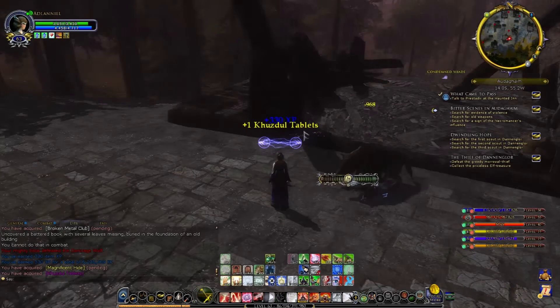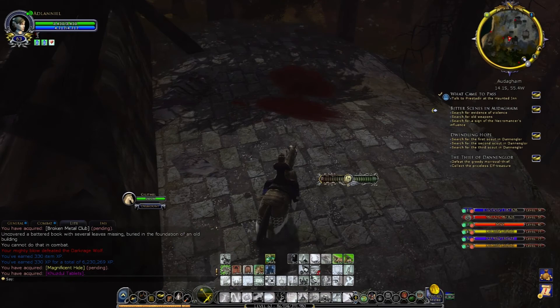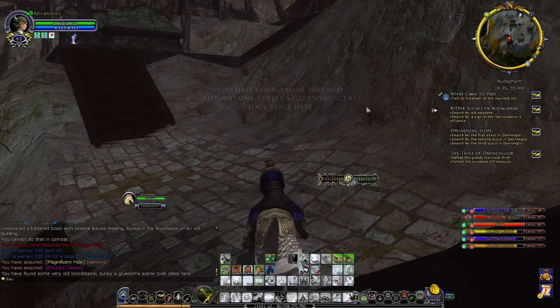Let's kill Wolfie. So the second one, we're looking for signs of violence - it's a blood spill in one of the ruins, just above the lake. There's a massive pile of blood. You have found some very old bloodstains. Surely a gruesome scene took place here.